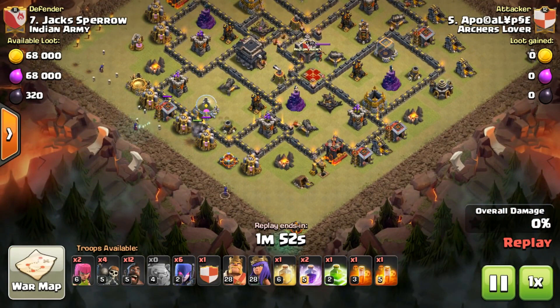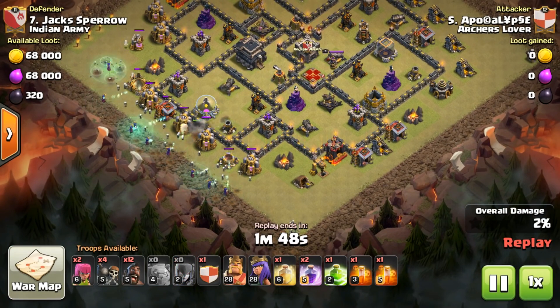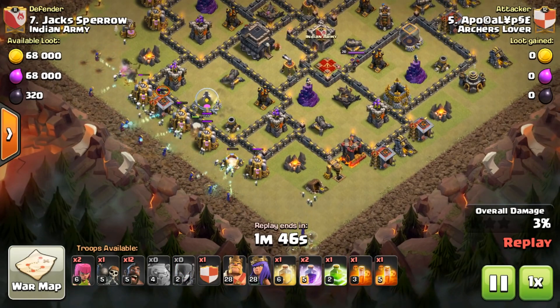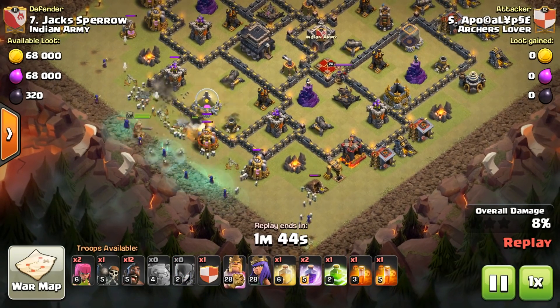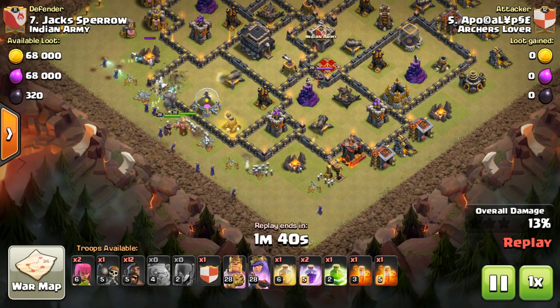As we were talking about the Miners — level 3 Miners will now be available at Town Hall 10, and the hit points of Miners are going to be increased from level 2 to level 5. That's why I emphasized on Miners so much.